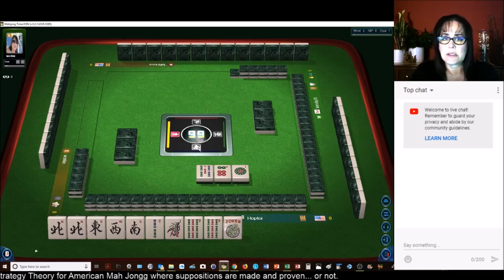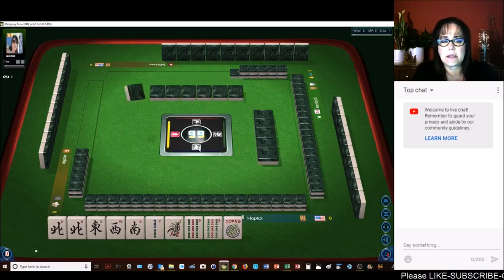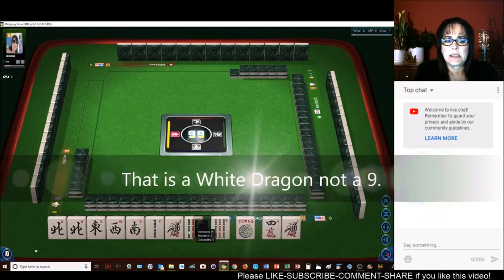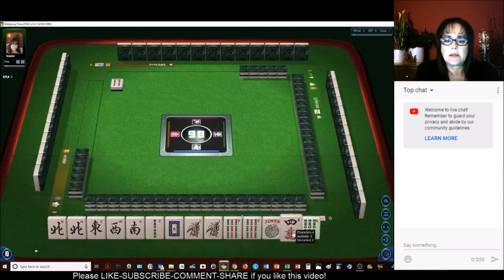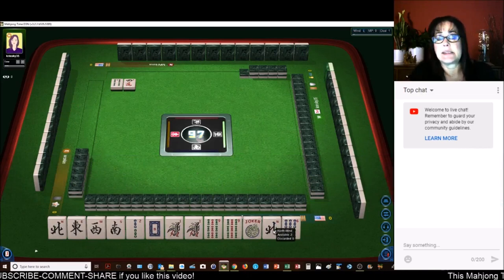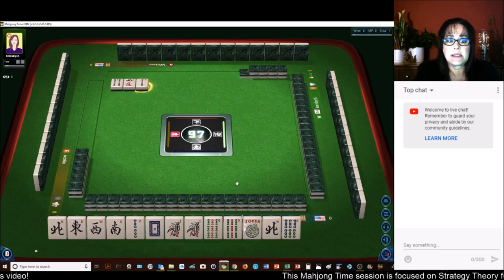Kong of north, single east, single west, kong of west — and then the year. We're kind of in between that and the news concealed hand under the year. We got a 1 and a 9. I think we should probably go ahead and play the news with the year. Let's get rid of the 4 crack.